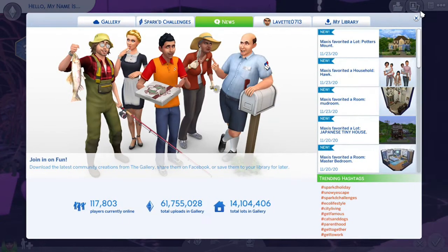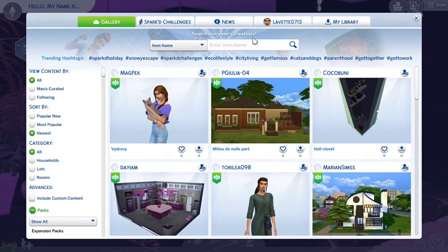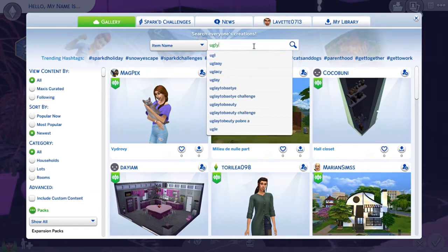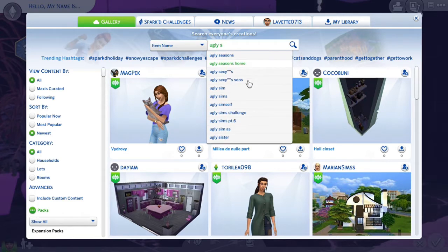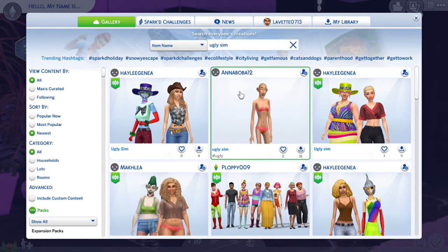All right, hi guys, welcome back to my YouTube channel. My name is Gaming with Day, and today we're gonna be playing The Sims 4, but we're gonna be doing something a little different. We are gonna be doing the ugly to beauty challenge, and I'm just on the gallery.